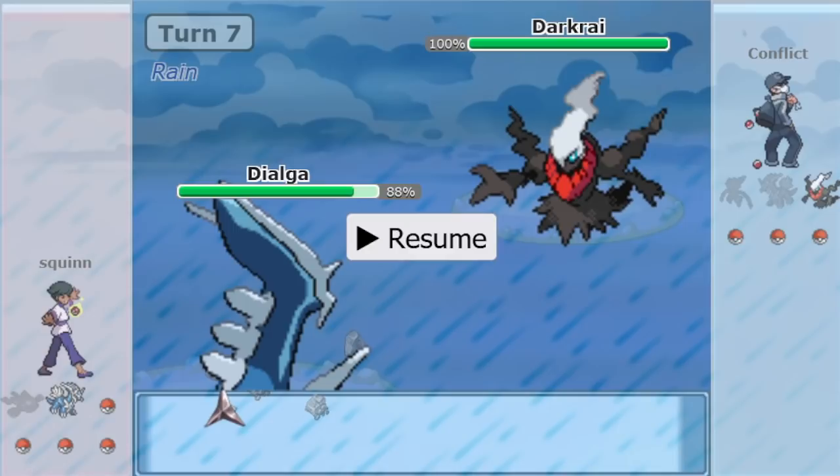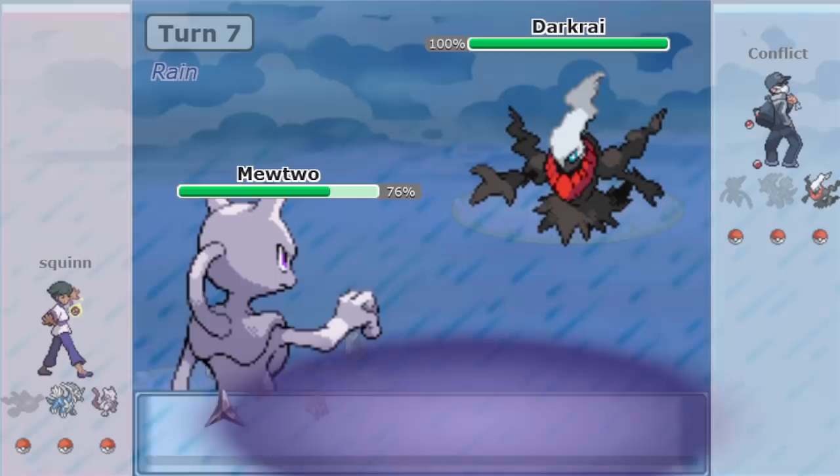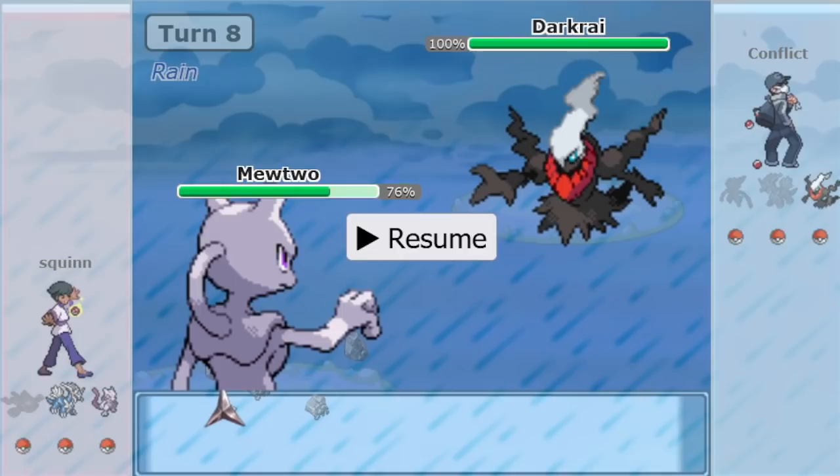Darkrai is going to Dark Void, and Mewtwo comes in — not a great absorber. That is a rough Void miss. Unless it's Lum Berry, in which case very cool — that's a great off-beat method for one-time checking Darkrai. When you're checking Darkrai on offense, a one-time good check is all you need. You don't need to pack something that can hard-counter it throughout the game, or else you'd never not use Specs Kyogre with Rest Talk.